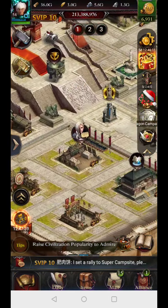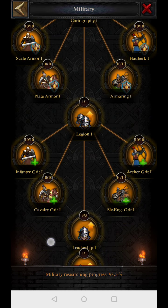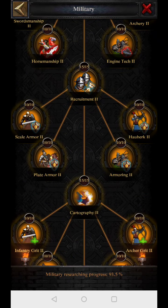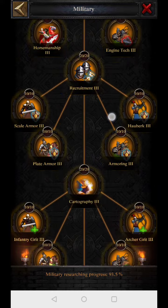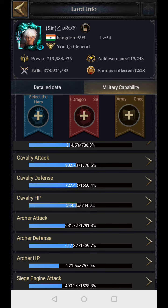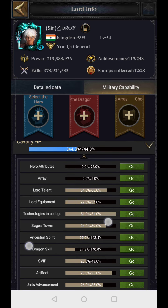In your college, you can get a maximum of around 50% HP from military research. If you are a single troop type in a new kingdom, just focus on that troop type — it saves resources. Do research on days when the consumption is reduced. From my military capability, the college is showing 51% cavalry HP, and they have actually added more research since then — it's likely 65% or more now. They may update the display in later patches.